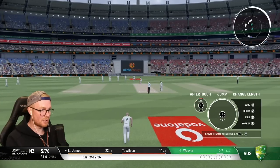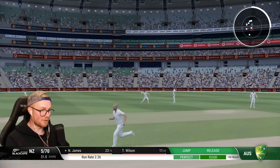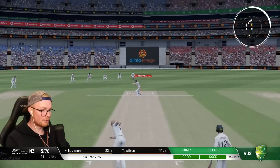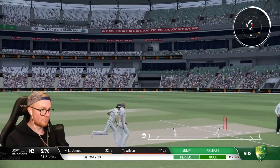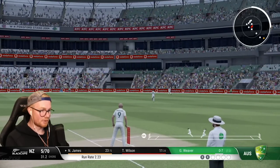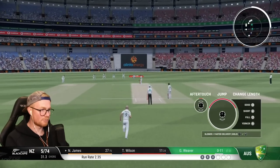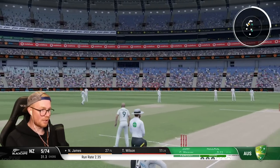Just after lunch, start of session two - five for 70. Looks like Blundle's gone, James still out there struggling, 23 off 73. Wilson 11 off 24 - not looking good for the Kiwis. Bowling a nice length - oh yes, come on James! First real poor ball on the legs here, and he likes anything straight. That's a pretty poor ball - first boundary off the bowling. Actually no, second - there's an inside edge. So that's not great, releases the shackle somewhat on James.